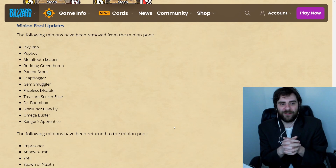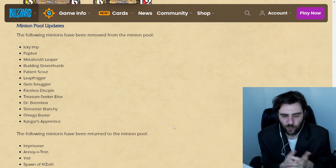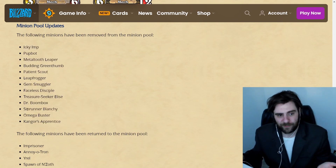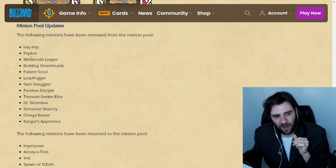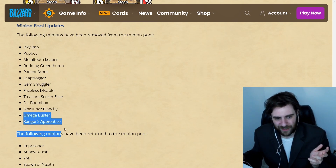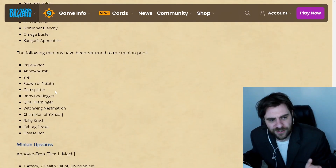This thing seems like it can be really annoying and pairs really nicely with the copter. Now here is kind of my gripe — I brought this up on Twitter. These characters are removed. No real justifications. I talked about Sin Runner Blanchie being removed yesterday. Didn't really talk about Elise or Faceless getting removed, but those were cool characters I like to make use of a lot. PupBot I think was probably too strong.